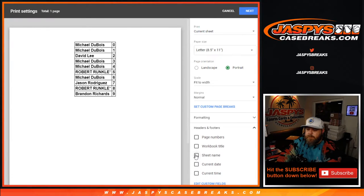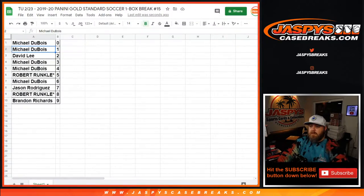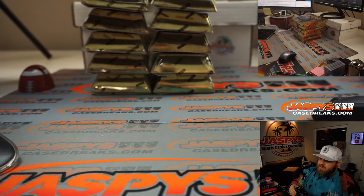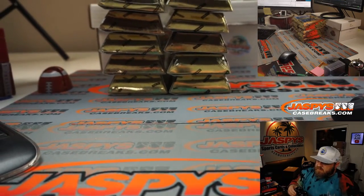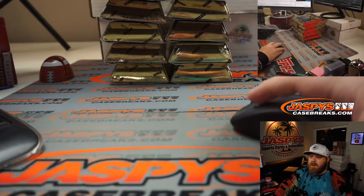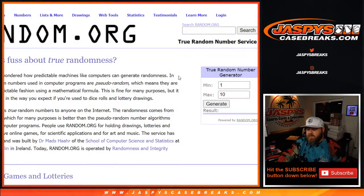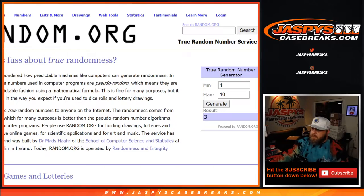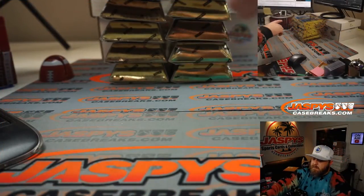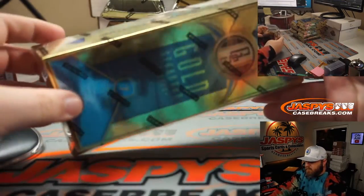Got to figure out which box we're going to do. We have 10 boxes here from this case still. So we'll say 1 on top on the left, 5 on the bottom, 6 on top on the right, 10 on the bottom. Since dice wouldn't let us get box 1, we're going to use a random number generator between 1 and 10 — and it's box 3. Back over here: 1 on top, 2, 3. So, box 3.